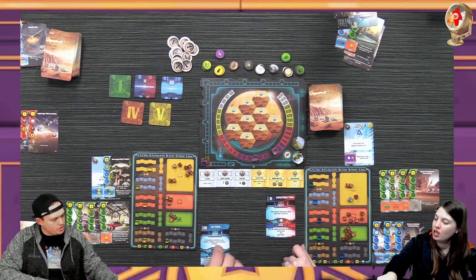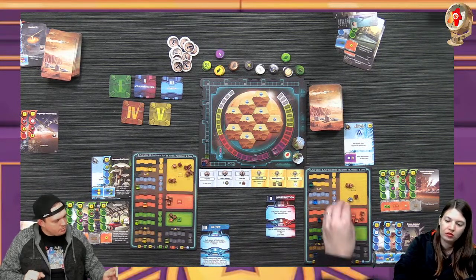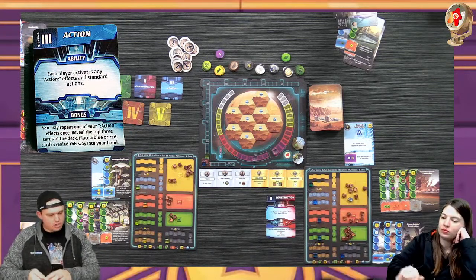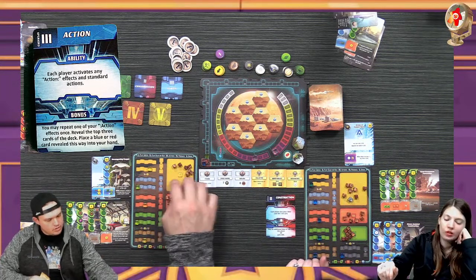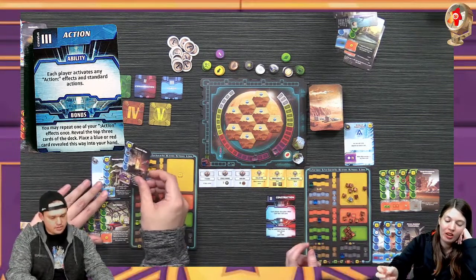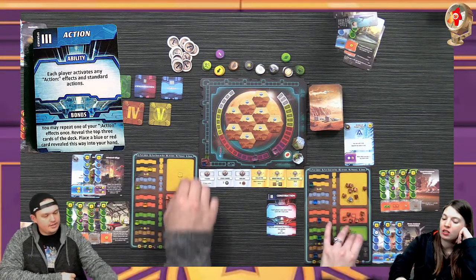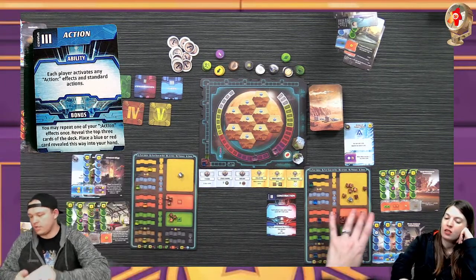Now we're going to action phase - I may repeat one of my action effects once, reveal the top three cards of the deck, place a blue or red revealed this way into my hand. This is my upgrade - I'm going to play a blue card from my hand. I did Drone Assisted Construction - I literally have exactly nine. I gained two MC if I played an upgraded phase this turn, which I did, so I get two more - that's four total. I have two steel which reduces that by four, so I get five back.